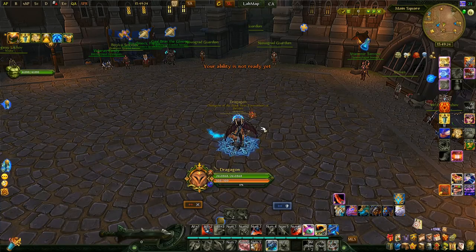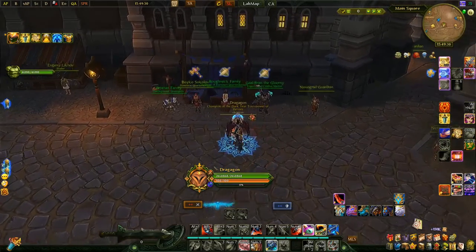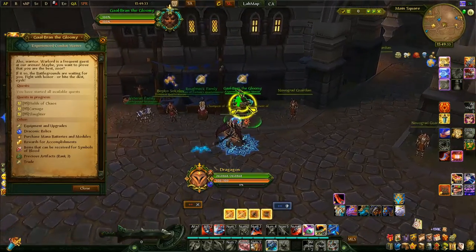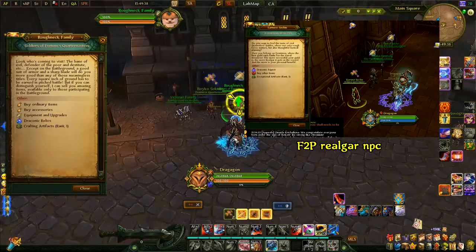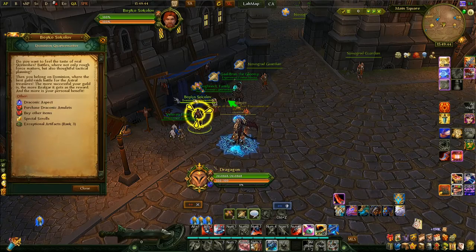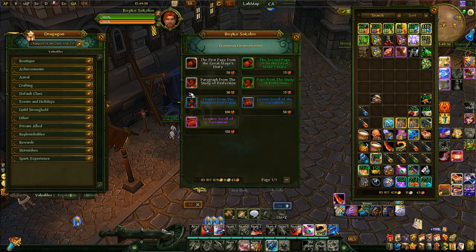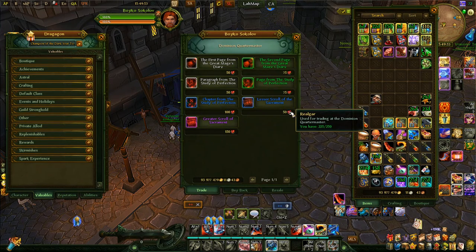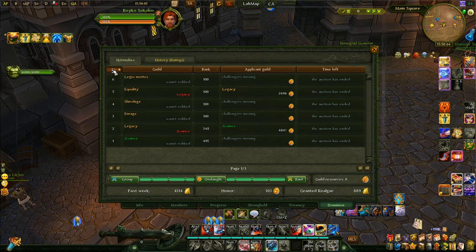Another useful thing people may not know: you can buy extra talent points, rubies, and stats from the Real Guard NPC. For Empire it's right next to the 3v3 NPC. Real Guard is a currency your guild earns and distributes to all members depending on their guild rank.